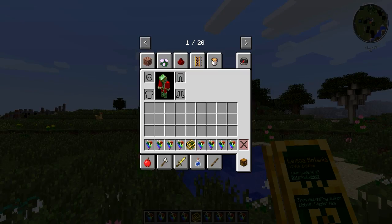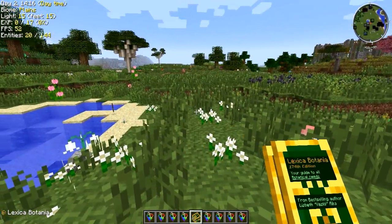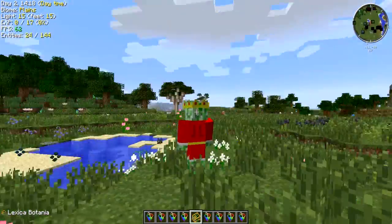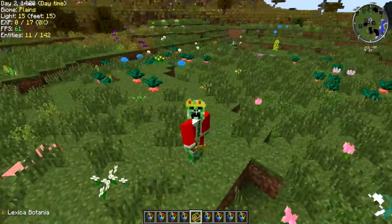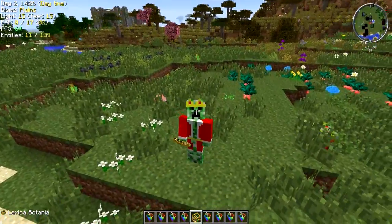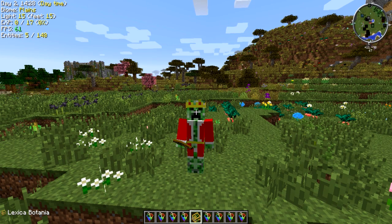The song name is "Don't Lose Your Way" from the anime Kill la Kill, which, as you should know, the creator of Botania, Vazkii, is really crazy about all types of anime and references in general. Because I believe Botania has over 85 different references to both anime and series.